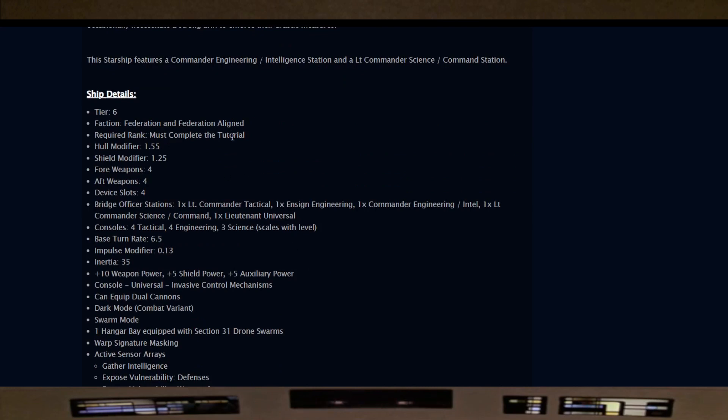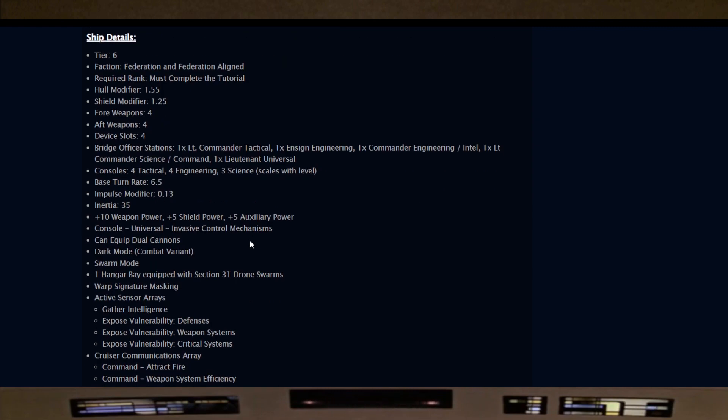Here are the details. Tier 6, Federation. Hull modifier 1.55, shield 1.25, weapons 4/4, device slots 4. Bridge officer stations: one Lieutenant Commander Tactical, one Ensign Engineering, one Commander Engineering/Intel, one Lieutenant Commander Science/Command, and one Lieutenant Universal. It's versatile enough — you can make anything work as long as you synergize your build traits. Consoles: 4 TAC, 4 Engineering, 3 Sci. Base turn rate 6.5, impulse modifier 0.13, inertia 35. Plus 10 weapon power, plus 5 shield and aux. The console is Invasive Control Mechanisms. Can equip dual cannons. Dark mode — the combat variant — and cloak.